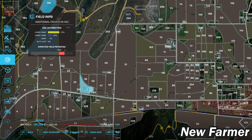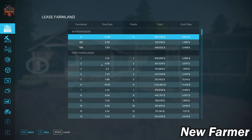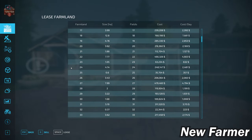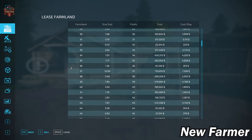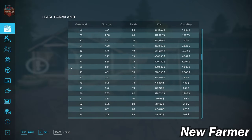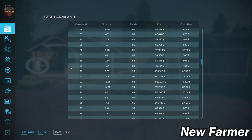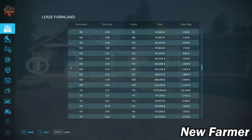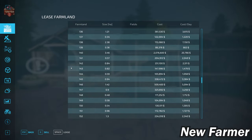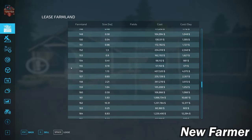The farmland lease screen shows all the farmlands, their size, included fields, and purchase price. We do have a bit of free farmland to identify and buy at some point. Fields range in size from less than one hectare all the way up to over 30 hectares.